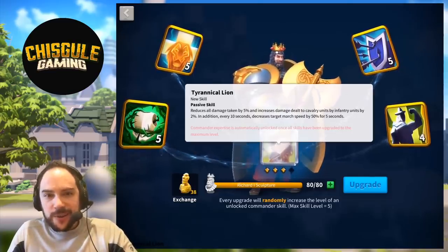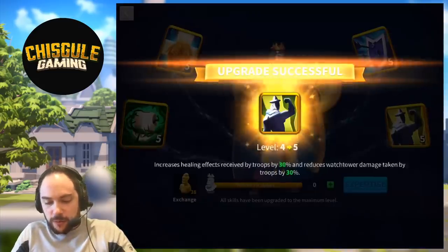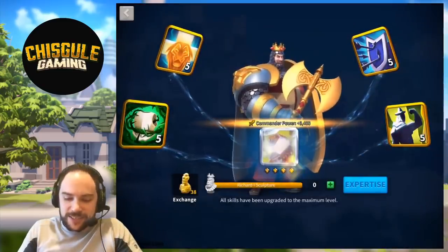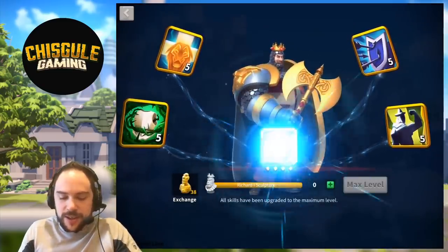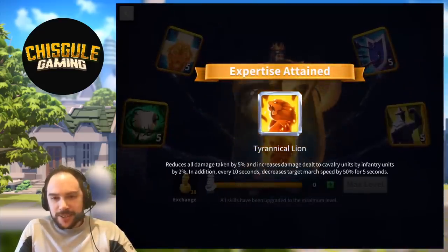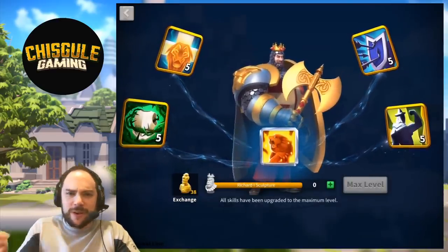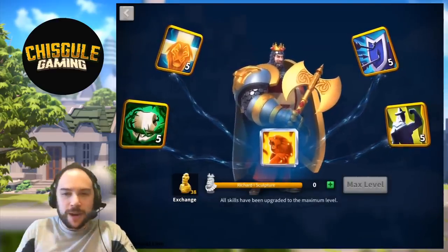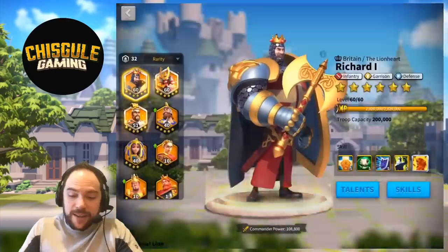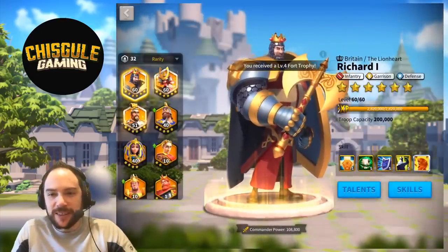Here we go. We're going to apply the final sculptures to upgrade Richard I to the expertise skill. And activate it. Boom! Tyrannical Lion. You probably saw in one of my very first videos, when I was ranking expertise skills, that I thought this is one of the best in the game, and I am feeling really good about finally getting to the point where we unlock that expertise skill.